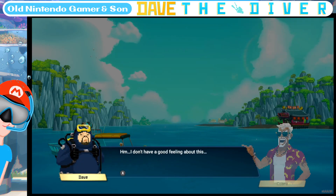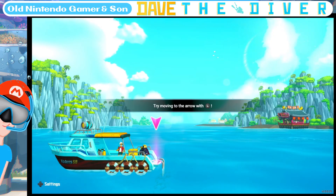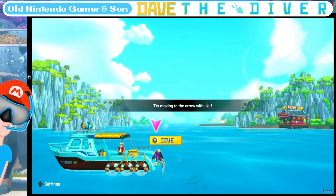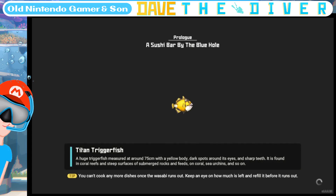A sushi bar at the Blue Bay Hole. This is the prologue. Try moving to the arrow with L, and then pressing X to dive — you got to hold X to dive. A Titan Triggerfish is a huge triggerfish measuring around 75 centimeters with a yellow body, dark spots around its eyes, and sharp teeth. It is found in coral reefs and steep surfaces of submerged rocks, feeding on coral, sea urchins, and so on.